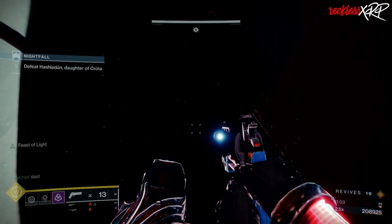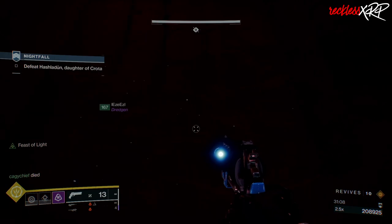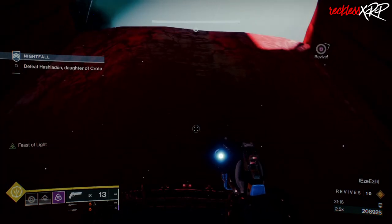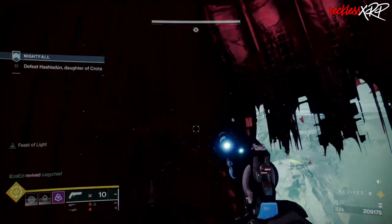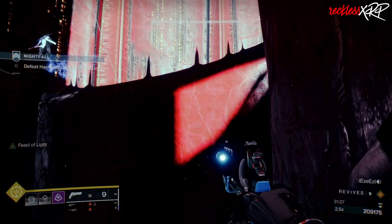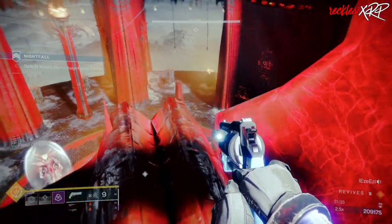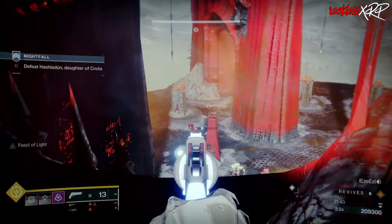If you fall off the edge to either the left or the right, it is possible to get back up, so don't think your progress is wasted. To get back up, jump onto the invisible ledge on the doorway, turn around, jump onto the ledge, and hop back up to where you were before you fell. Then continue killing adds or doing boss damage until the GM is finished. Even if you fall to your death, have someone pick you up, or try to catch yourself so you don't die from fall damage.